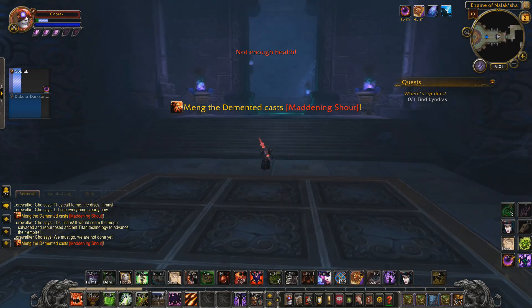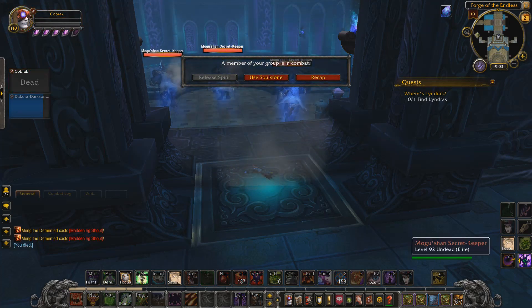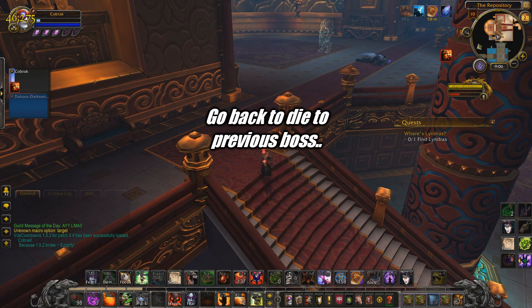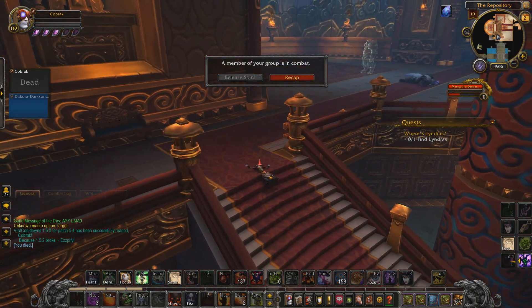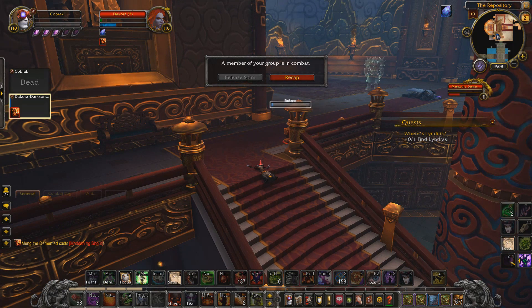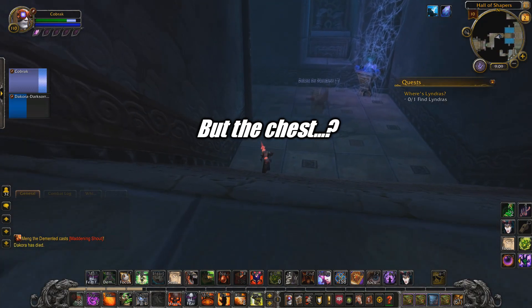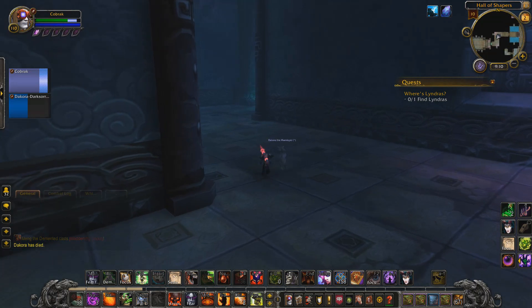More chaotic banter: someone is absorbing damage, mobs aren't killing them fast enough. Eventually they die and come back, debating whether they're out of combat. Both players use Ankh or Soul Stone to resurrect. They joke around racing back, stopping at corners, counting down — 'three, two, one, go' — before rushing together.